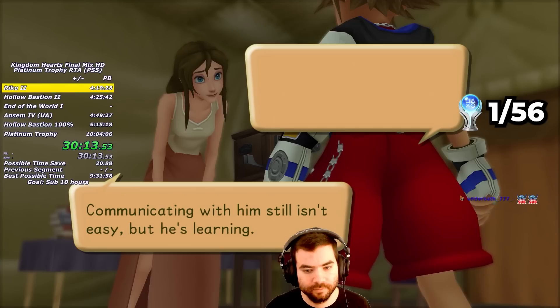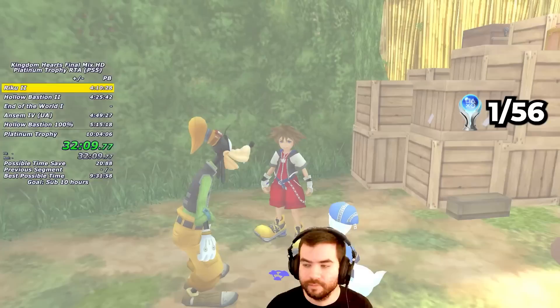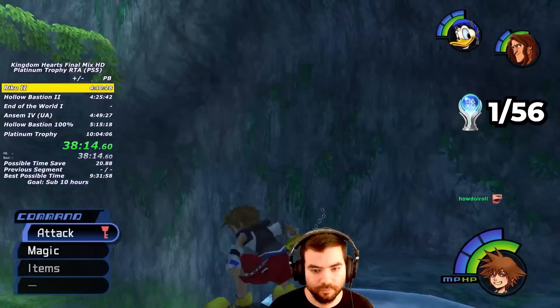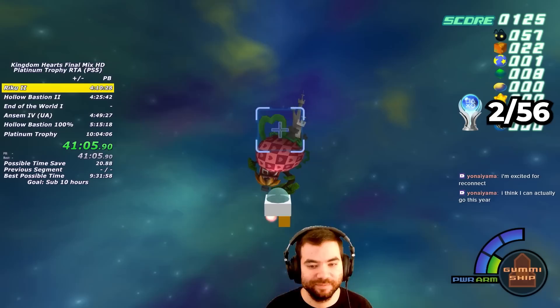Next I go to Deep Jungle and die to Sabor to trigger the cutscene faster. After meeting up with Jane, I get a Mithril Shard in the tent, get the Dalmatians in Hippo's Lagoon and the Vines area, get the Blue Trinity in Climbing Trees, and the Blue Trinity in the Camp. Then I defeat the Power Wild, Sabor, and Clayton. We're then taken up to the Waterfall Cavern, where I collect all of the chests on the way up to the Keyhole. Completing the World gets me the Member of the Tribe trophy, and defeating Clayton gives me the Cure spell.